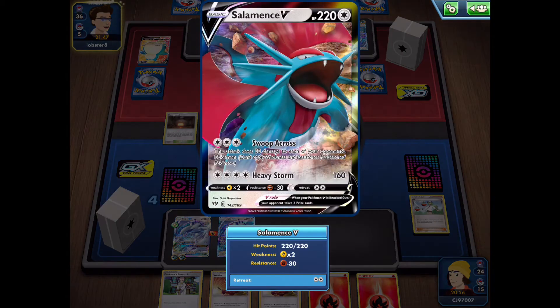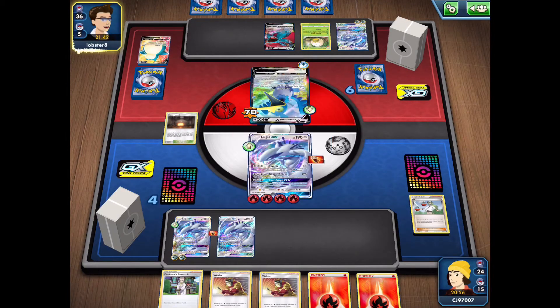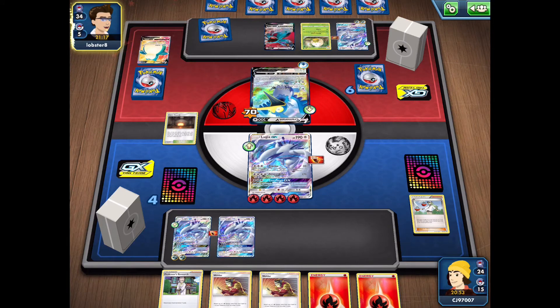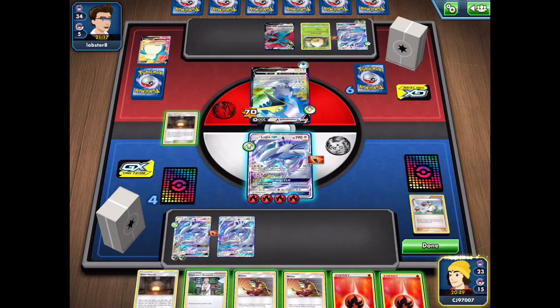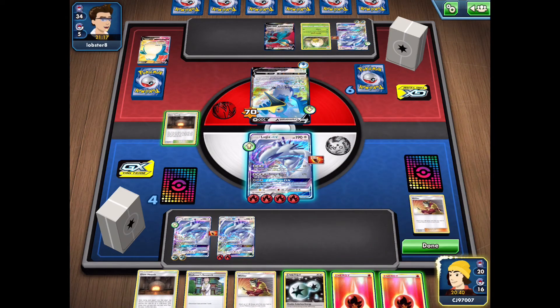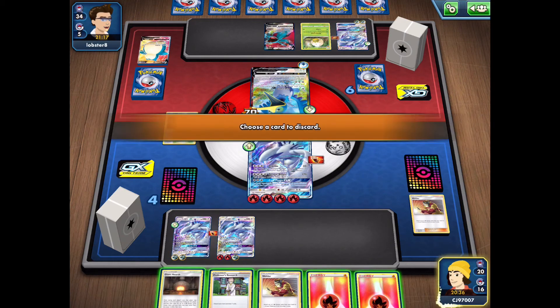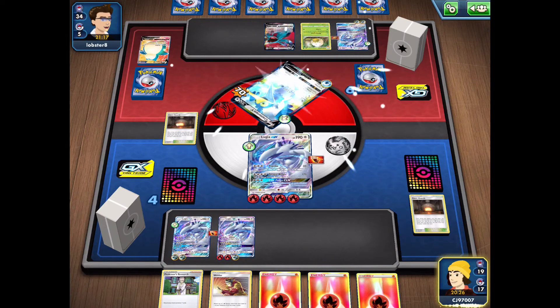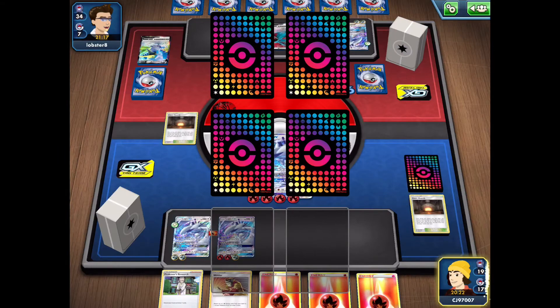My opponent puts down a Salamence V, which can spread damage. They attach a Muscle Band onto the Lugia GX — definitely a good consideration for this deck, as Muscle Band lets you hit more damage with Psychic and do 190 with Pelagic Blade. My opponent uses Beat Catch a third time in a row to search for two cards. We're going to get a knockout on this Cramorant anyway, accelerating energy onto our third benched Lugia, attaching two fire energy and a Double Colourless. We use Giant Hearth to thin the last energy and go with Pelagic Blade, taking down the Cramorant and going to two Prize Cards remaining.